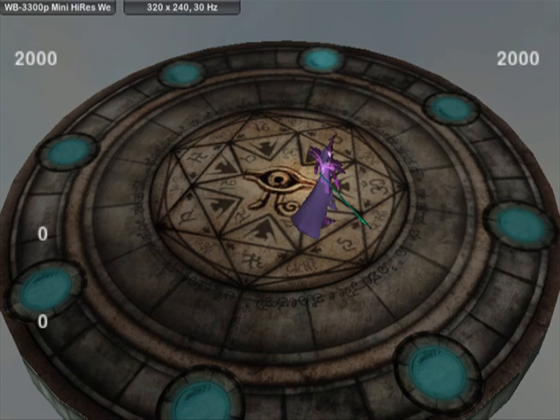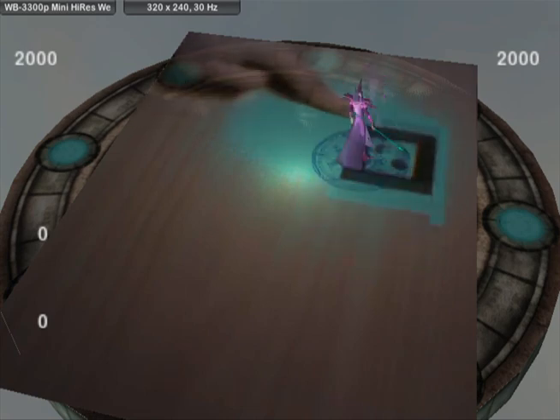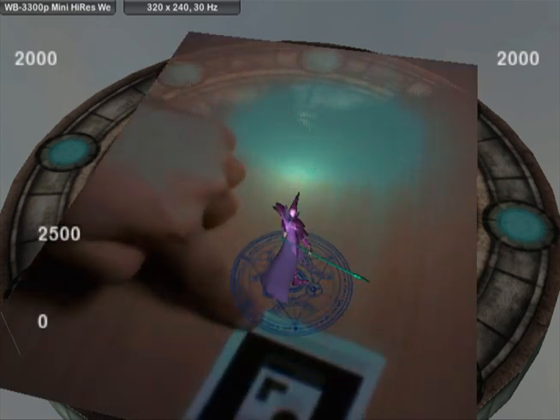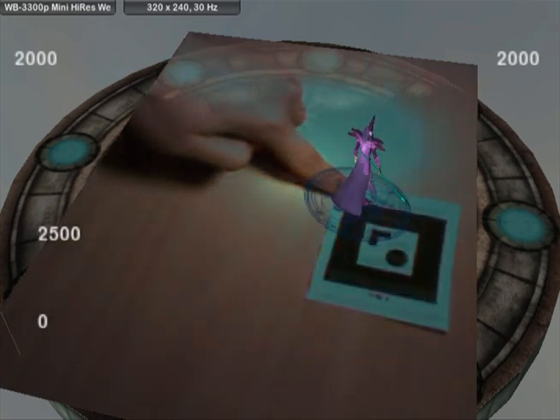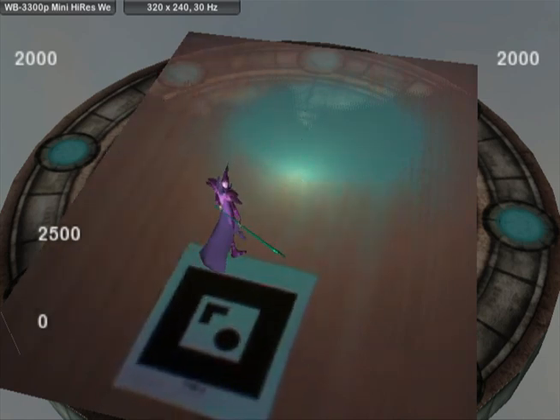I'm just going to quickly turn this on. This is the video feed from the webcam that's picking up the AR markers, and you can see that the monster moves along with the card itself. Now the reason I'm using these AR markers is because the plugin I'm using at the moment only supports them, but it's not a major technological leap to switch to an image-based recognition system and have it actually picking up the real playing cards.